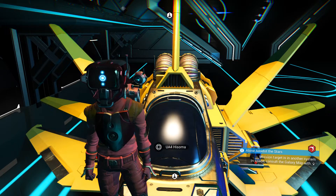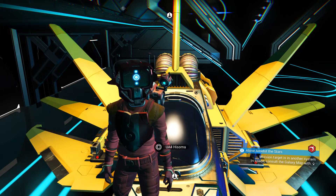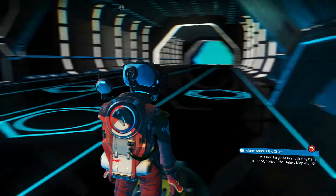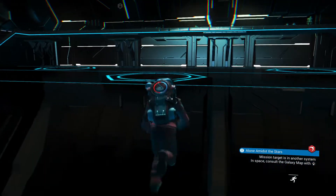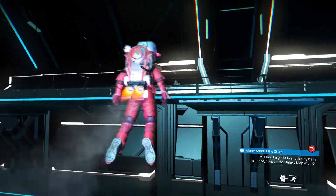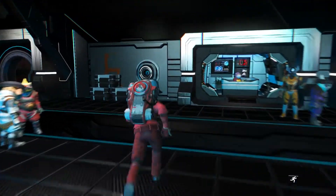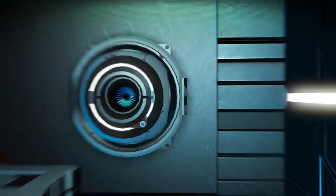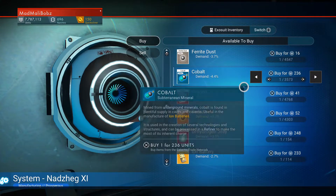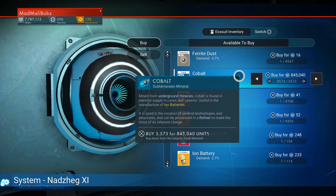Hi guys, and welcome to another tutorial. In today's tutorial we will be learning how to get infinite units. First, arrive at the space station, then go to the Galactic Trade Terminal on the left side and buy all of the cobalt. This is eight hundred and forty-five thousand units.